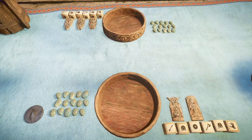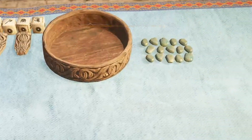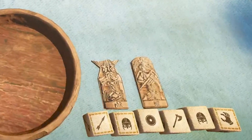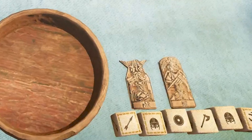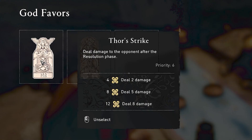Now before we talk strategy, I want to talk about what's on the table. You'll see there are 15 stones next to your bowl on the left side. Those 15 stones represent your health bar. When they're all removed from your table, you lose the game. Alternatively, if you kill the 15 stones on your enemy's side, you win the game. On the right hand side of your bowl, there are these little wooden figures — these are the gods you picked at the beginning. You'll see your opponent has three. I only have two because I haven't played this game that much, and you unlock more gods by defeating more people in Orlog across the world. Each of these gods has a unique effect — they can deal damage to the enemy's health bar or bring back health to yours depending on the power cubes on the table.